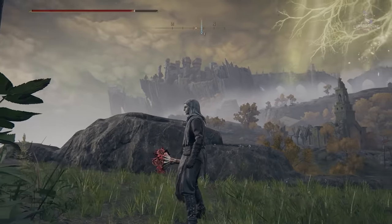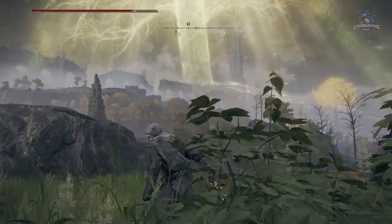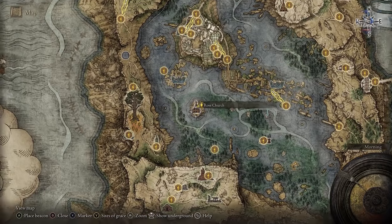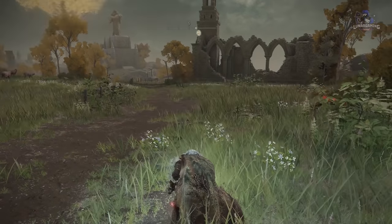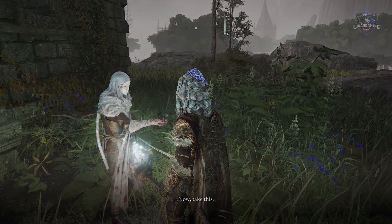You first meet Var as soon as you begin the game in Limgrave. After defeating Godric, Var will appear at the Roundtable Hold, and then after you speak with him he will be moved to the Rose Church in Liurnia of the Lakes. Speak with him and he will give you five bloody fingers, and you have to use three of them to invade others' worlds. Whether you live or die, after you've done that and you return to Var, he will ask you to join his order.